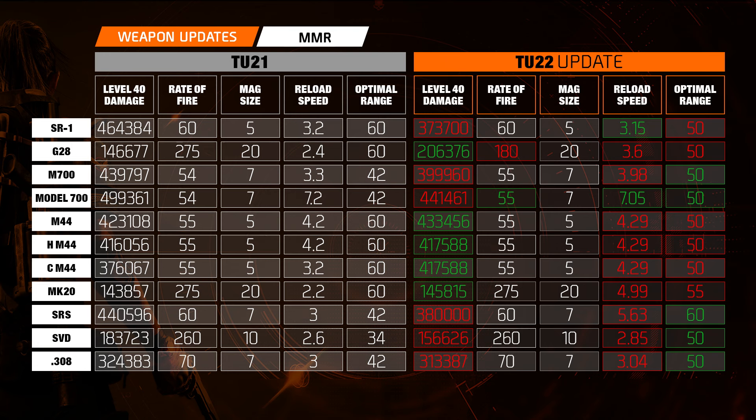On the left is where we are now: 423,108 base damage — that is beastly. But currently the SRS has higher base damage, and so does the SR1, the M700, and a lot of other weapons. With Title Update 22 on the right in orange, you can see the M44 is being pushed up to 433k, and the others are being rebalanced back to where they were before Project Resolve.